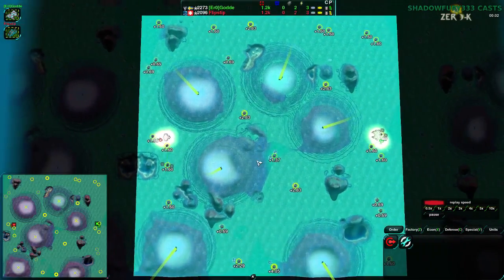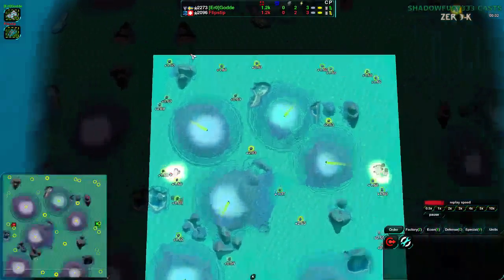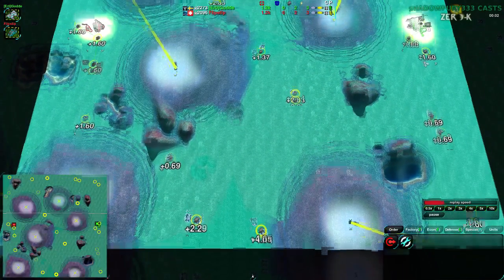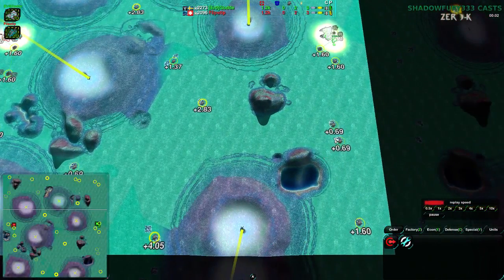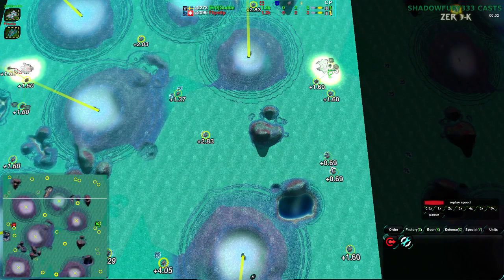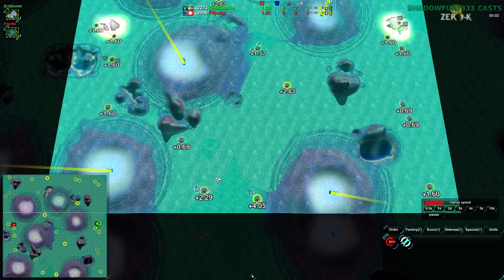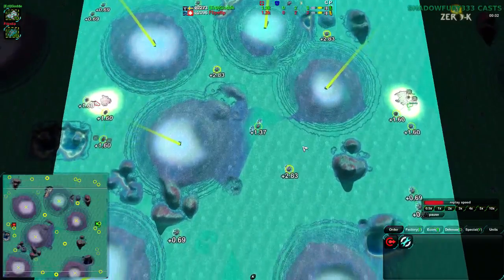This is going to be on Geiser Plains, which is a rather odd map economically — very asymmetric. Top to bottom, the top has a 1.23 metal spot and the rest are 1.60. Most of the map is 1.60 or 0.7. The 0.7 spots are generally considered worthless or very nearly worthless. People will often get these two here starting in the east, but the priority is this plus 2.83 and this plus 4 in the south. For both players, this plus 6 overall in the south is the biggest priority. The north is also important but tends not to be quite as highly prioritized.